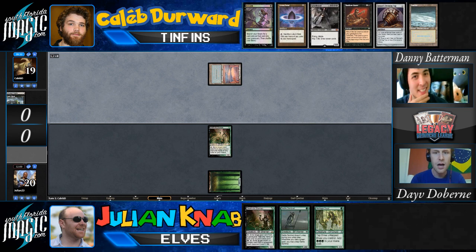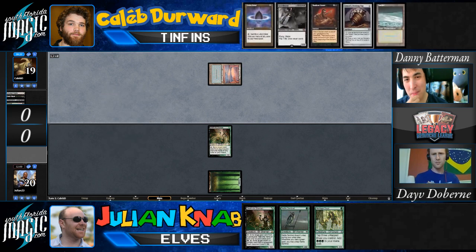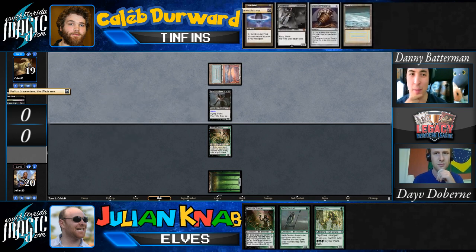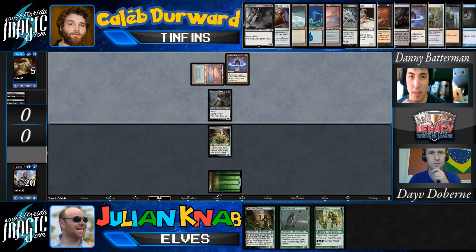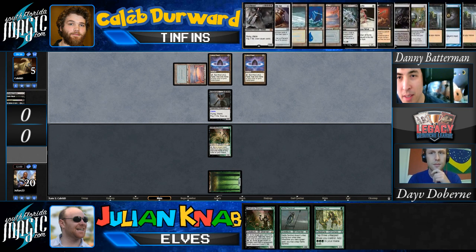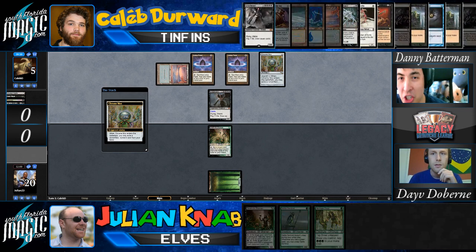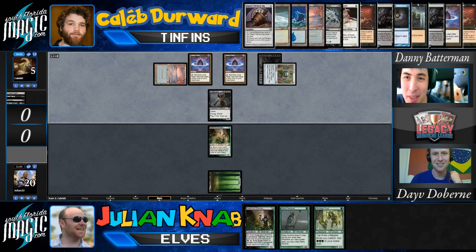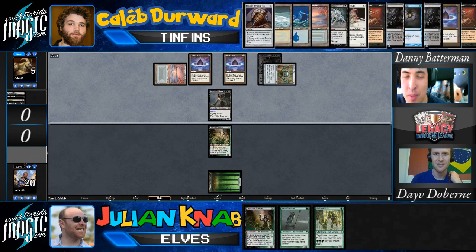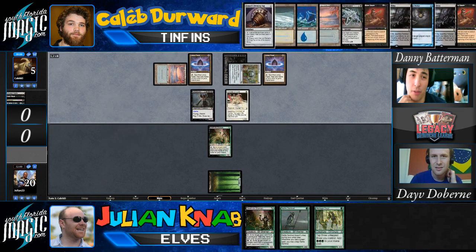Even though Julian is on a mull to five, he's got double Deathrite Shaman, which is probably his best way to interact in this match. Knowing the matchup, he probably had to mulligan to it. But Caleb went straight for the turn-one Dark Ritual into Entomb, Shallow Grave — so he has a Griselbrand in play. He's going to draw 14 cards, probably more. He's about to draw Children of Corliss; he did a few more rituals first.